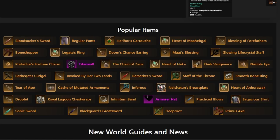Hey everyone, it's Graphic back with another video. Today we're going to be talking about the most popular items in New World and how to get them right now. This is a very easy segment because we're going to basically be starting on New World Database, or nwdb.info, and going straight from there.